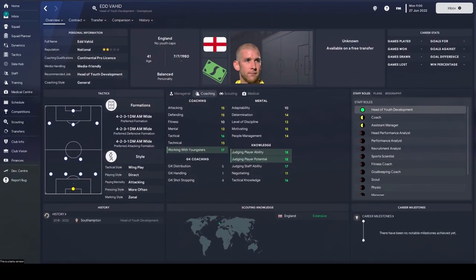Snap him up. On to number 1 — and this is the freebie I mentioned. He's an absolute beast. Before I show him, comment down below and let me know which staff role to cover next because there's loads more we can do. Our superstar is Ed Vahid. I don't know where Ed is looking — over my shoulder, it's a little bit awkward. But what is not awkward are his stats.